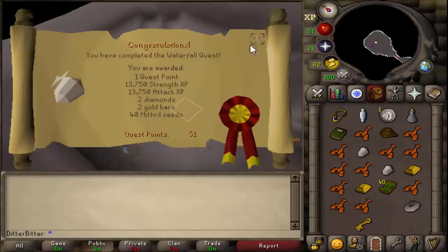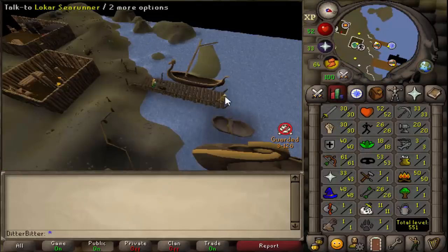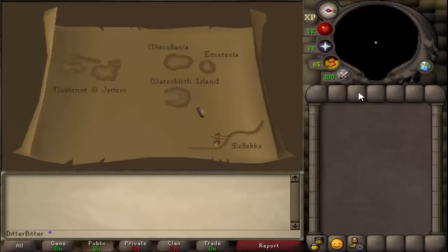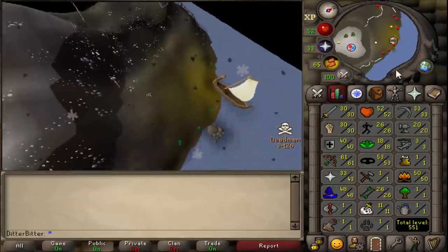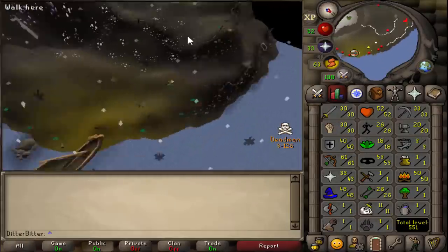Waterfall done. Now we just need to get the skill requirements for DT — that's 50 firemaking and 11 slayer done. Me and my friend were so far ahead we've literally just hit the six-hour mark and we're ready to start DT. We've got every single requirement in terms of skills and quests, but no one has magic logs yet — no one has the woodcutting level for it — so I'm going to start training attack and strength a little while we wait.